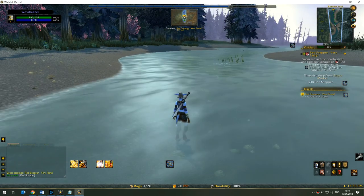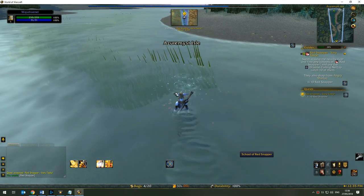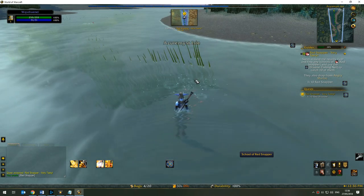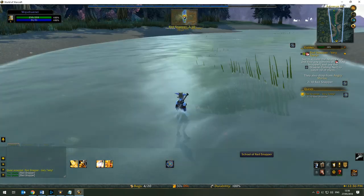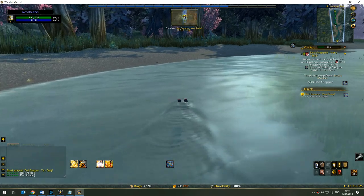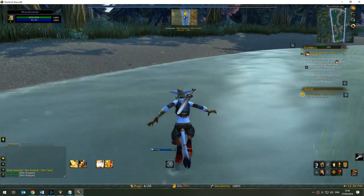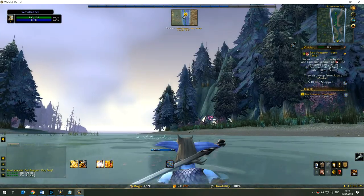That's one snapper. You can see there's another little area of dots and rings — if you mouse over, you'll see a tooltip that says School of Red Snapper. Hit the net and that's number two. We need to grab 10 of these fish total to complete the quest. Let's get started.